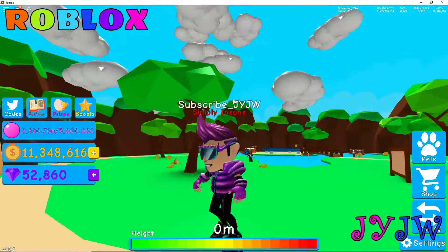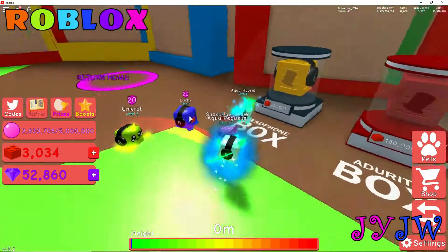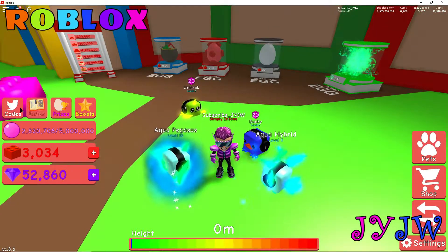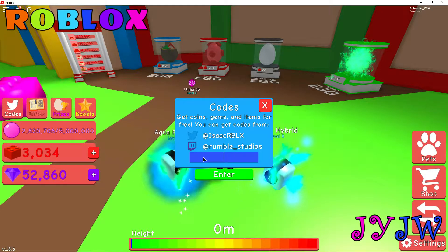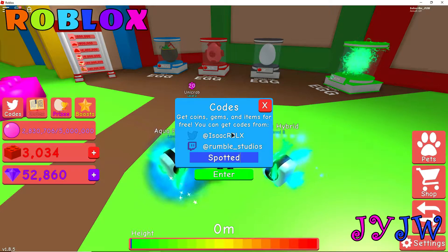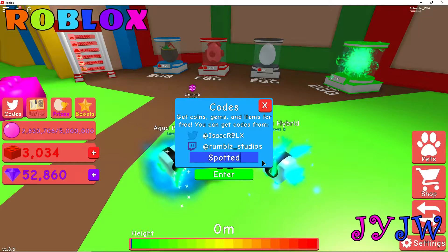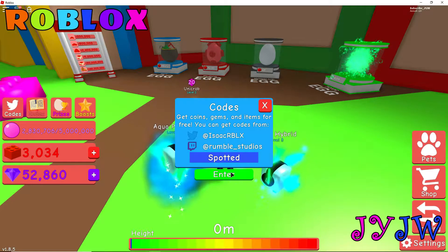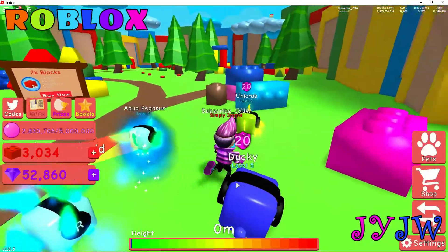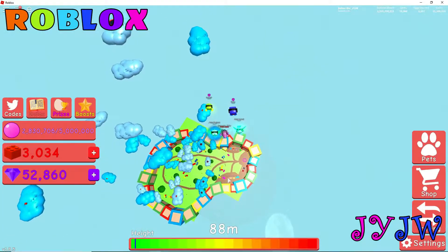Let's go on to the next code — there are six codes total. The next code I have for you guys is 'spotted.' I'll give you a few seconds to copy this down, then press enter. It works, guys — I get an egg. If you're a beginner it's really nice to have some eggs because you can't buy eggs when you're just starting out.